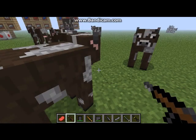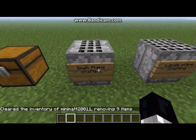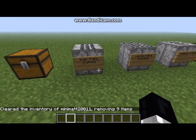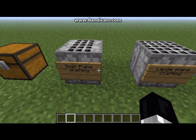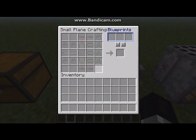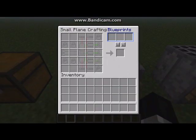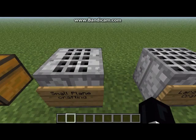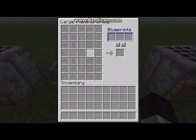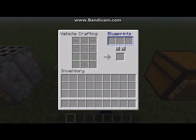Next up are the crafting planes. We've got the small plane crafting, the large plane crafting, and the vehicle crafting. When you go in this it's got all the parts. On the forms it should have the parts and how to make them — it's got little pieces here, more little pieces for the large plane, and for the vehicle it's got other pieces.